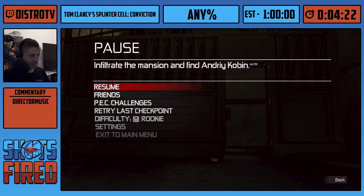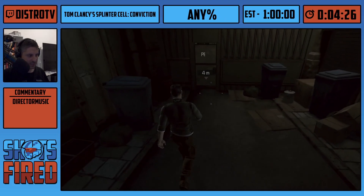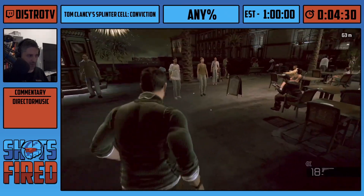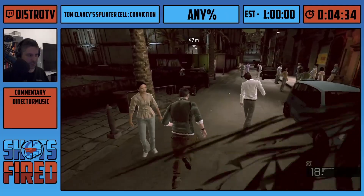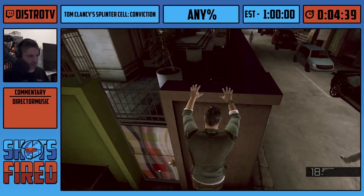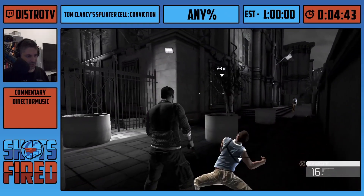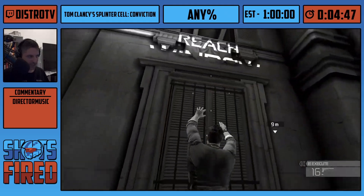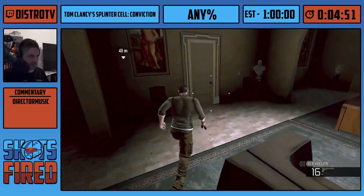At the beginning of this level I did a retry checkpoint, which skips the fade-in camera-pan effect — it's super slow and we can just revert the checkpoint to skip that. I also did a skip at the door. You're supposed to look through the door with a mirror, but I cancelled the animation after starting it, and it thinks I checked the door so I can just continue and skip it.